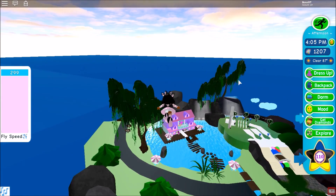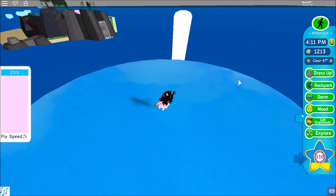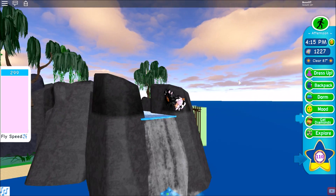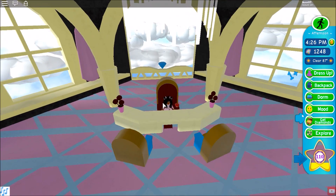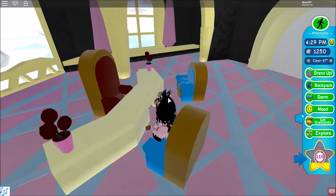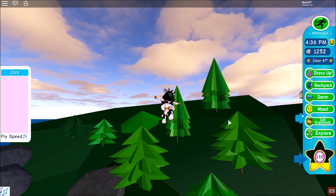I want to show you guys some super secret diamond spots I've found myself. The first is on top of the lighthouse — it gives you 20 diamonds. Then the principal's office: there's a 20-diamond in the fire if you didn't know. There's also a bunch of little diamonds on there that you can get. Make sure every diamond counts — don't think those single diamonds won't help; they build up.